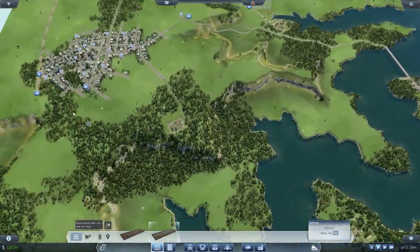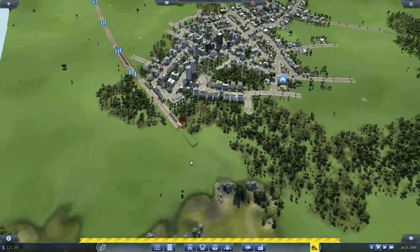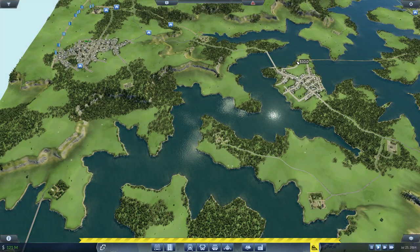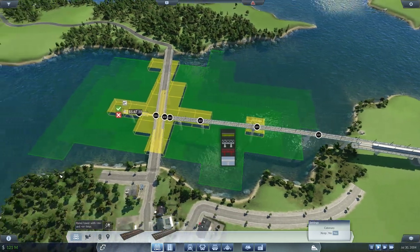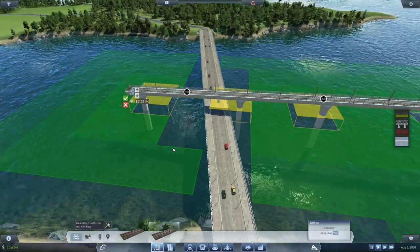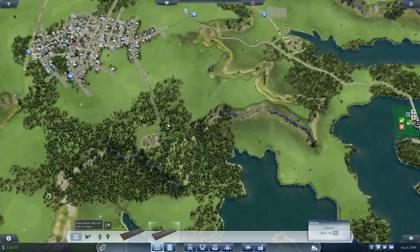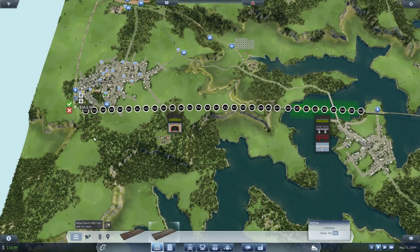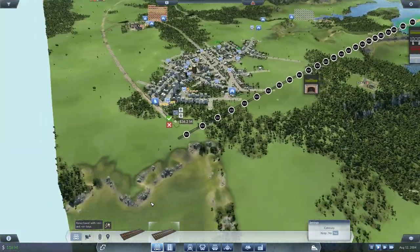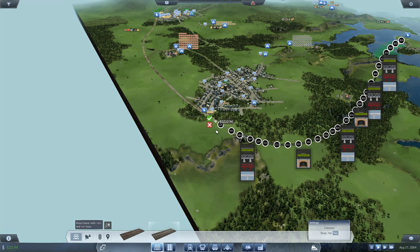Now the thing is, how do we extend that all the way back to the city? We'll have to destroy these depots in order to connect to it. It's going to be tricky. If I just drag this over to that point — 34 million. No way. That's 33 million — look at how many bridges and tunnels that makes. No way. So what can we do? We can try and curve here, go around the city, and then maybe make a bridge somewhere.